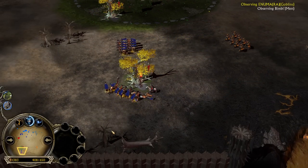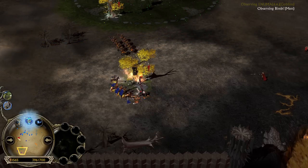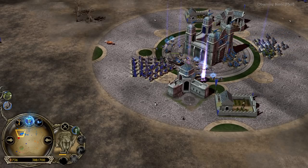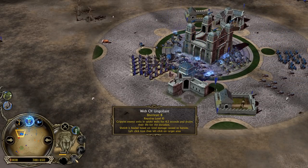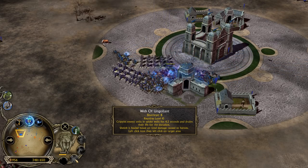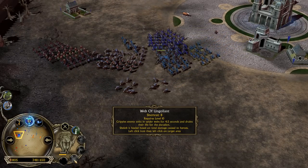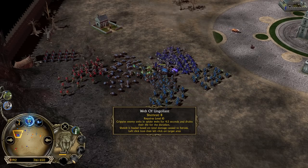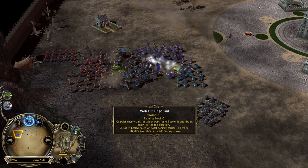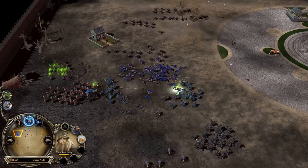When you go for Rohirrim, I think it would be a great choice to actually recruit someone like Théoden King or Éomer to support them with additional armor and damage. Shelob is level 3 and the Web of Ungoliant is actually pretty strong — it cripples enemy units in spider webs for 4.5 seconds and drains their life for the duration. Shelob is based on total damage caused to heroes, so you can even web heroes and deny them from moving away. And that was a juicy Sonic Song ability from Tom Bombadil.